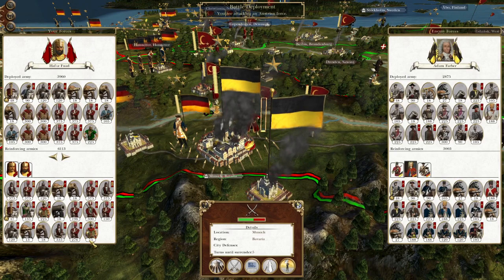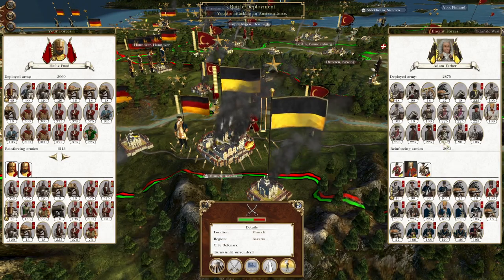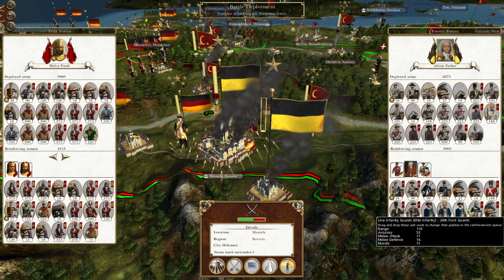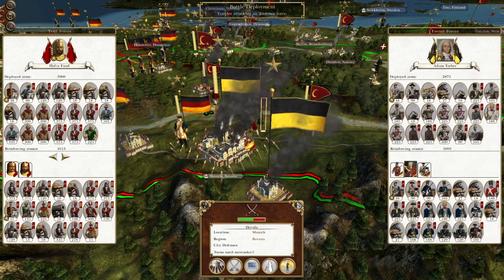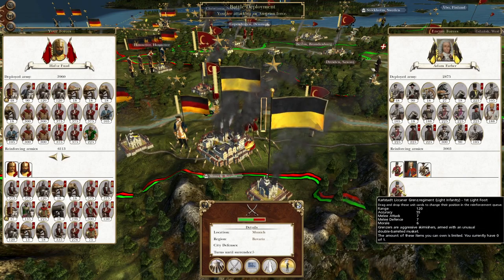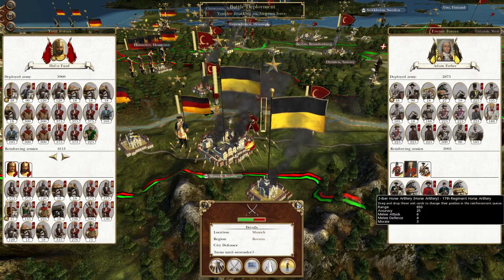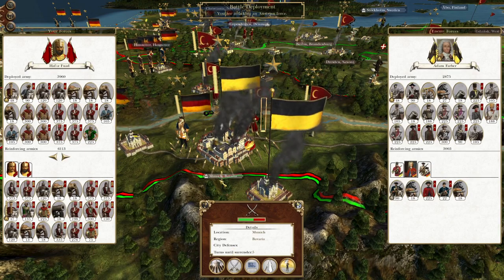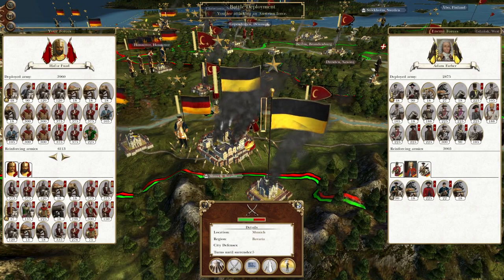Don't quite need my 75 units of grenadiers here. Because these are both different factions, both of these armies will enter the field at the same time and they won't get their reinforcements — but they've only got a handful each. So without further ado, let's crack on and destroy the last city in the Austrian Empire.